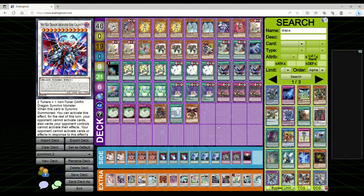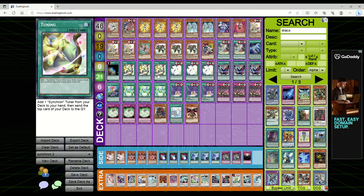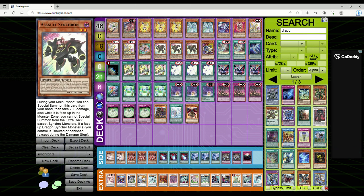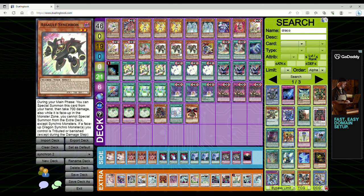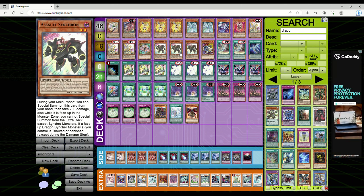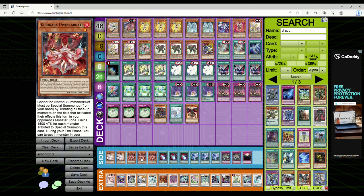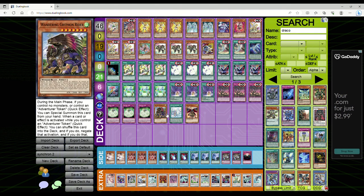In regard to rogue decks, pretty much any deck can take advantage of a generic triple Tuning engine with triple Revolution Synchron or whatever else you decide to play. You may get locked into Synchros with things like Assault Synchron if you use its Special Summon effect, but otherwise you can just Normal Summon it and not be locked in. When stuff is generically good, it does push meta decks higher than rogue — that's just how it is. For side decking, Dark Ruler, Evenly, Kura Kara, and Kaijus are going to be great moving into this new format.